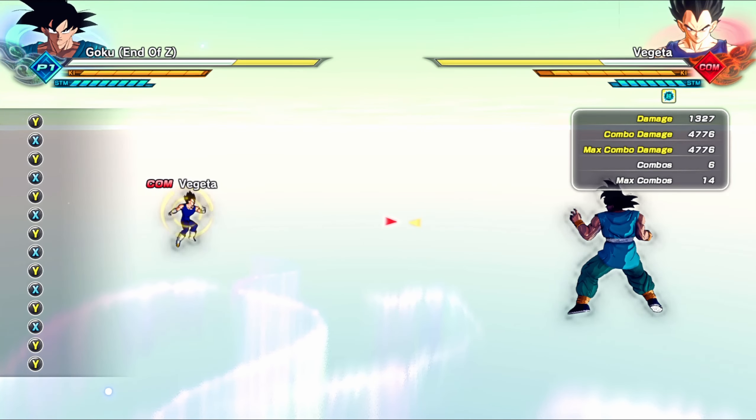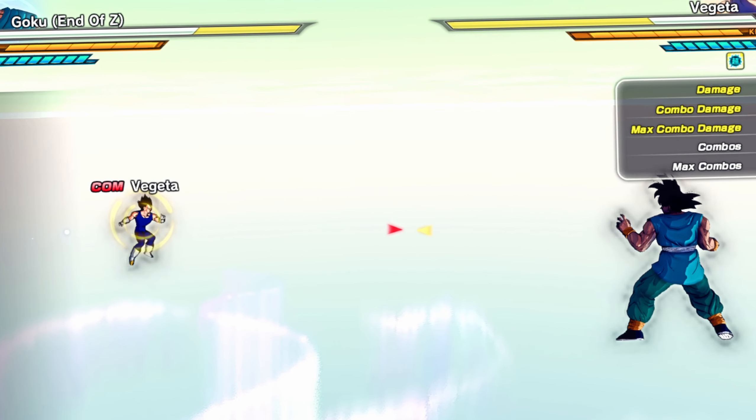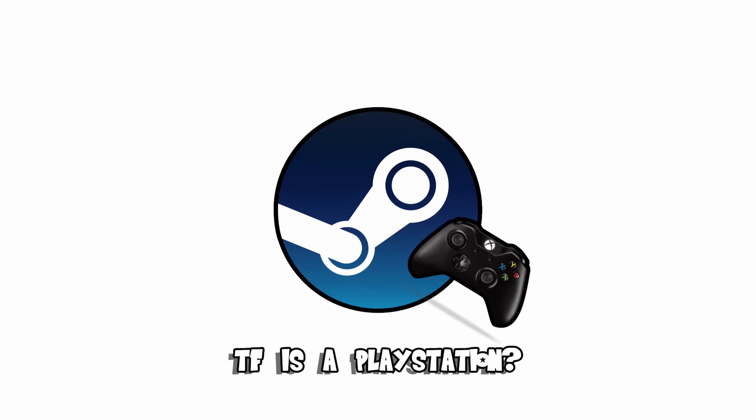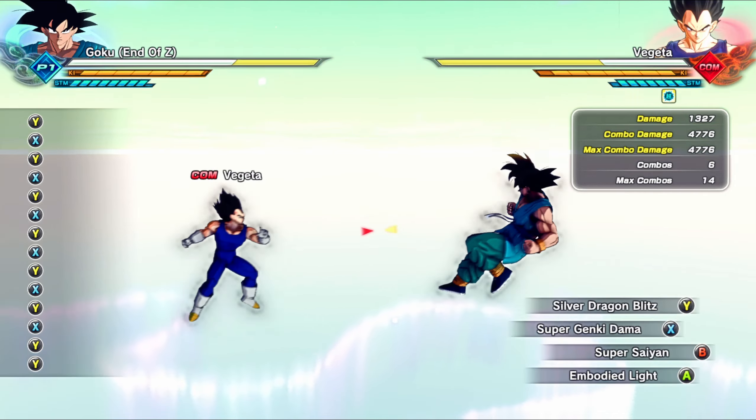Some of you were probably like 'square triangle? You got X and Y on the side of the screen.' I don't know what it is about Steam, but they only read my PlayStation controller — it's actually an Xbox controller. I don't understand it either, take that up with Steam. Anyway, let's go right into the moves.